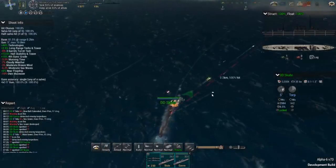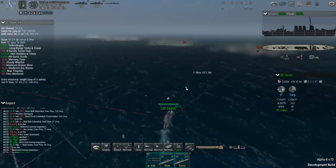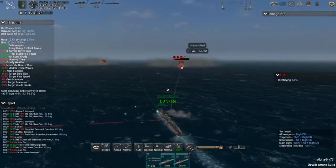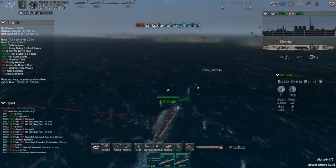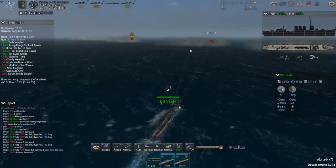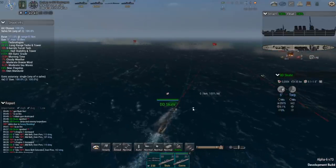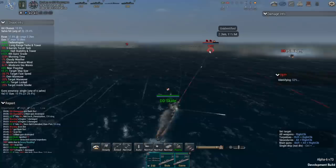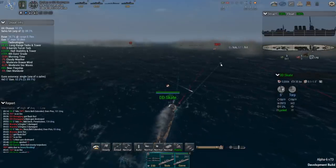That would be the nice thing about having only one ship — it would be a lot easier to maneuver around torpedoes, because if I'm paying attention to one and the other one gets hit, the battle's still over. We're already well on our way to taking down the first one. I think we got him — flash fires did the job there. I feel like these five-inch guns are doing the job, as long as we can avoid torpedoes long enough.